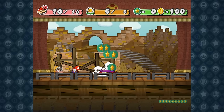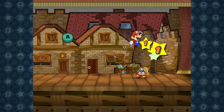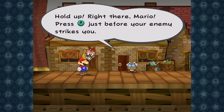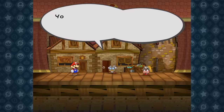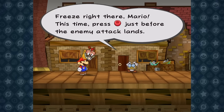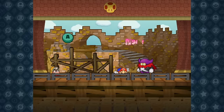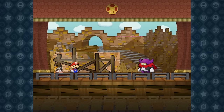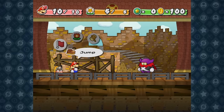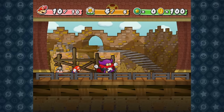Thankfully, there is still one way we can deal damage to him. This game has action commands, which is basically doing specific button inputs during battle to gain more damage or to take less damage. The most powerful of these is the superguard. Superguarding involves hitting B within 3 frames of when you would take damage. Doing so makes you block all damage, but it also deals 1 damage back to the enemy, no matter the defense. This means that by landing 10 superguards, we can deal enough damage to defeat Lord Crump.